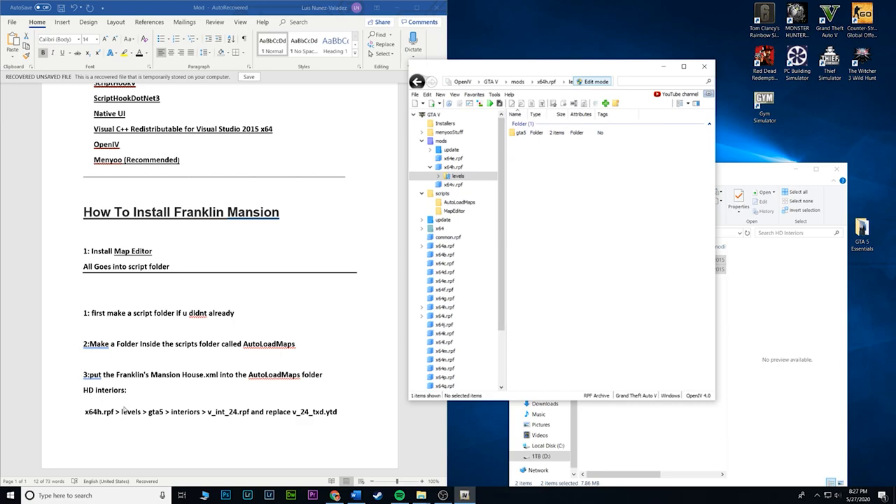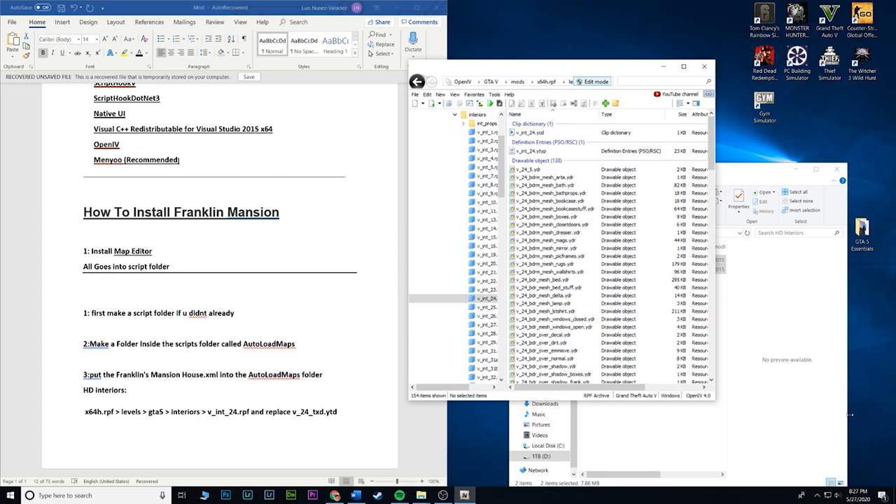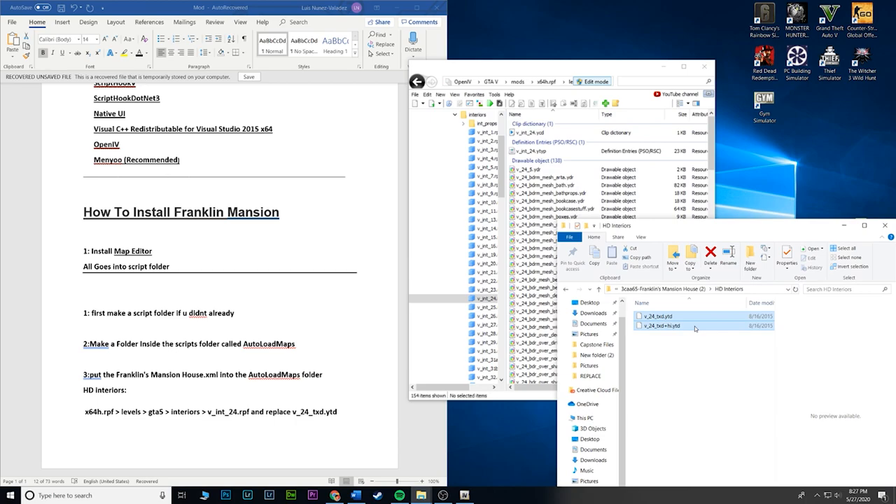Now following this file path: GTA5/interiors, go to D_underscore_24 — they're all numbered, we want number 24, which is V_int_24. Go inside of it and you'll see a bunch of files. Now take those two files from the HD Interiors folder in your download and drag and drop them in here. Boom — that's it, you are all done! Congratulations, you just gave Franklin a new house.